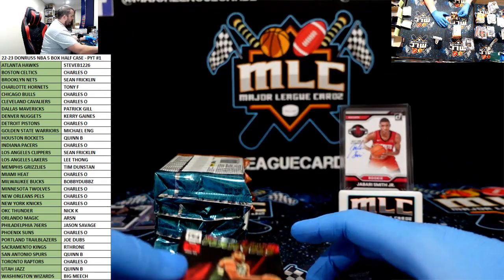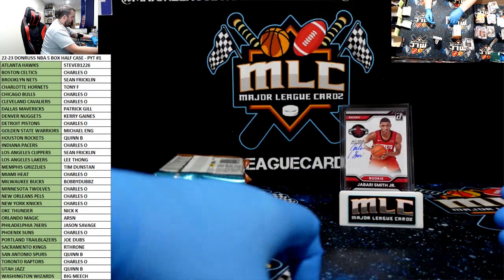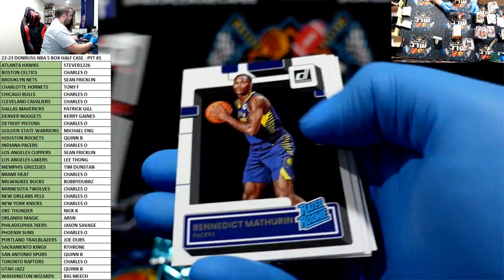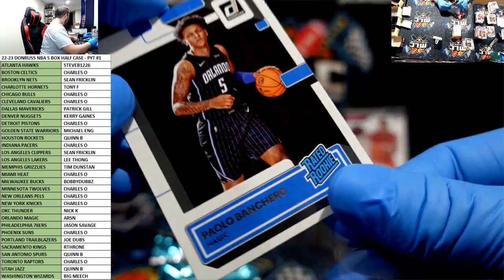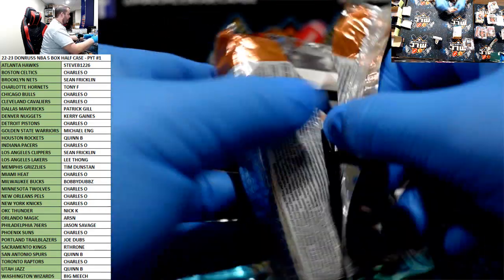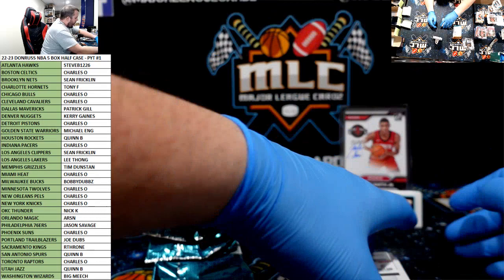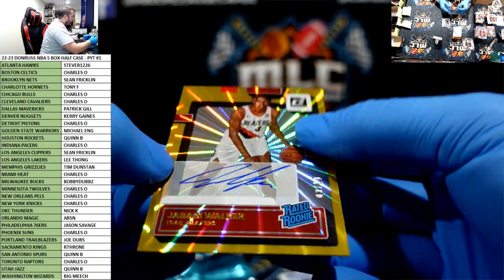Press proof Net Marvels of Giannis. Purple Unleashed Dame, Bennedict, Paolo. No way — no way, we got an extra! Hell yeah! Jabari Walker gold, the auto!